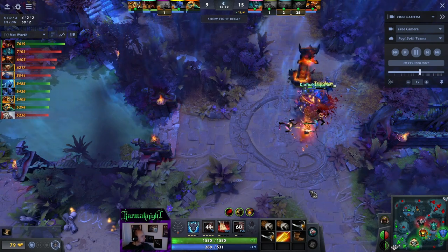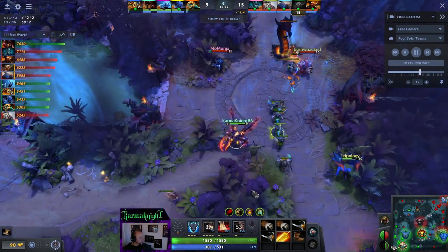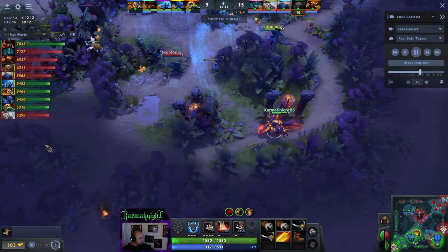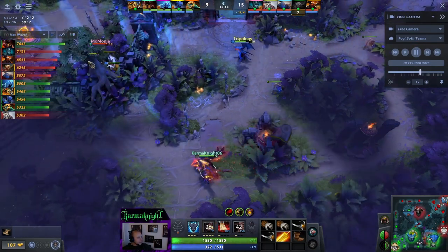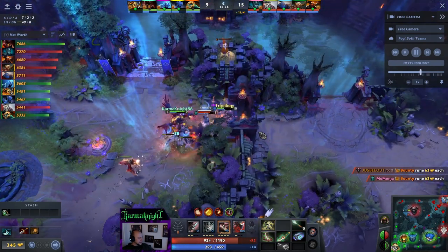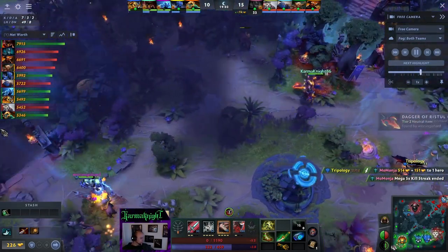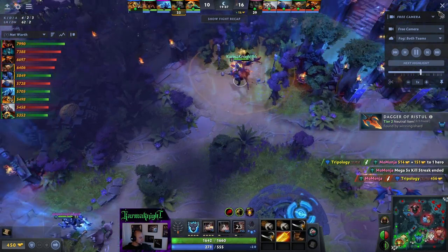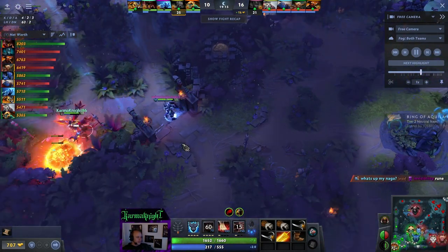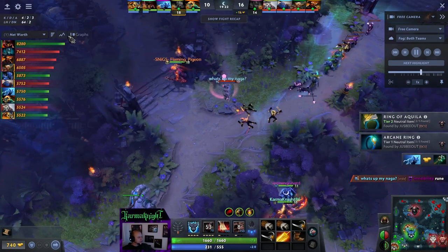With three of them down, seems like time to push. PA comes in to make us sad. Does PA know I have Radiance now? Is this a fight PA wants? Is this a fight I want? I don't know, maybe. PA blinks to the creeps to stay away from us, steals our Bounty Rune, goes on Night Stalker and surely would have him, but I show up and stun. Night Stalker does some mean things and — will you look at that — Radiance is a good item. Unbelievable. So now I'm 4-2, I am 600 gold up on PA.